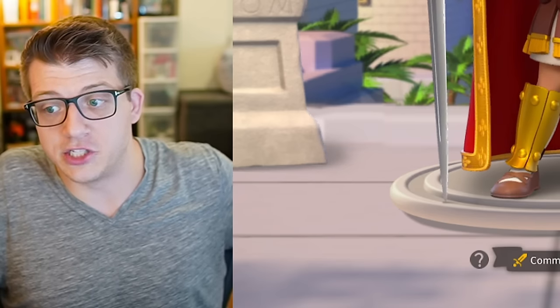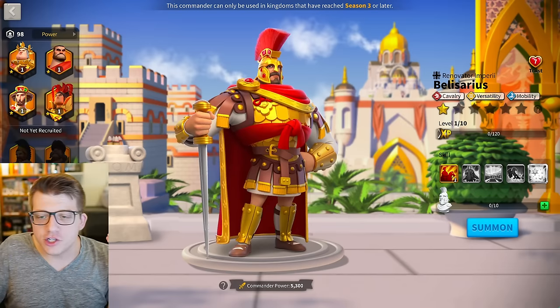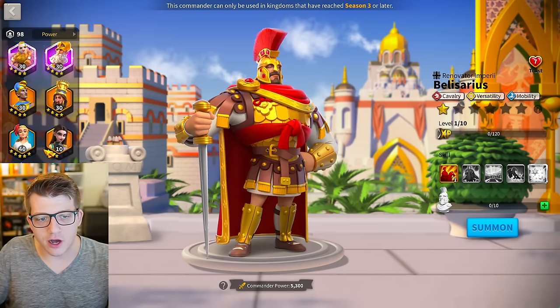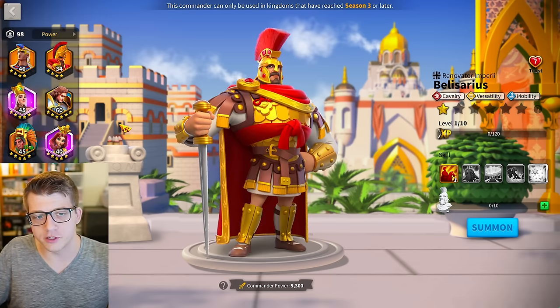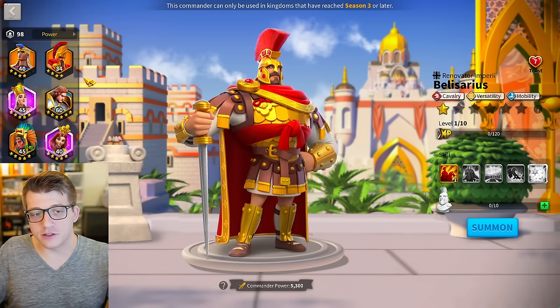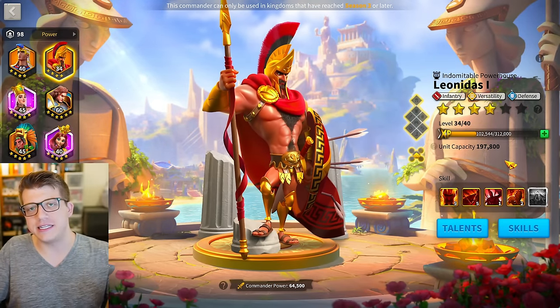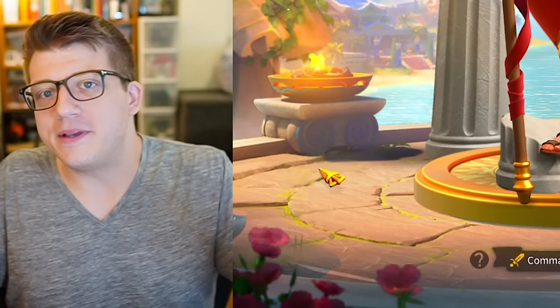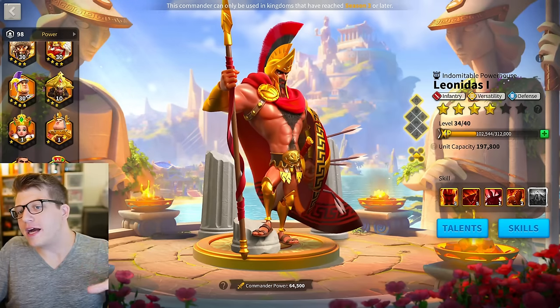They were confused because they had literally just spent 690 legendary commander sculptures. They found out their Belisarius was unusable. The dread on their face when they realized they hadn't just lost 690 legendary commander sculptures to a glitch — it was actually their own fault, because they had accidentally expertise'd Leonidas instead of Belisarius Prime.